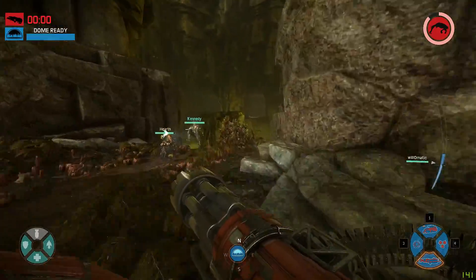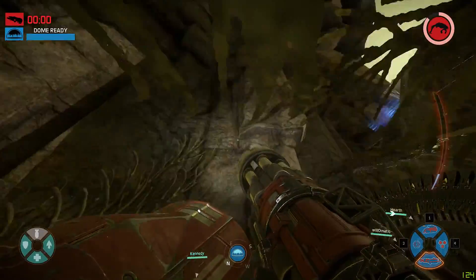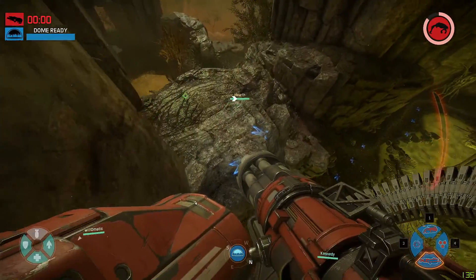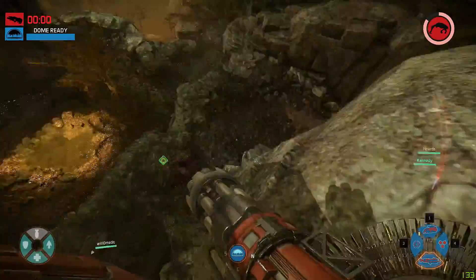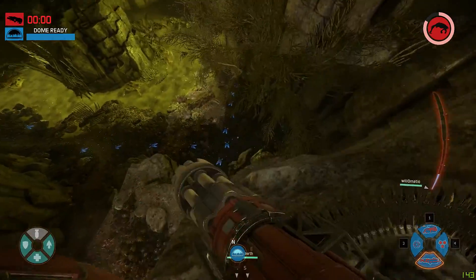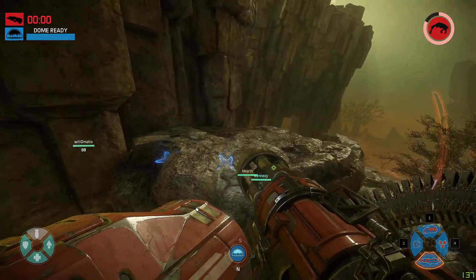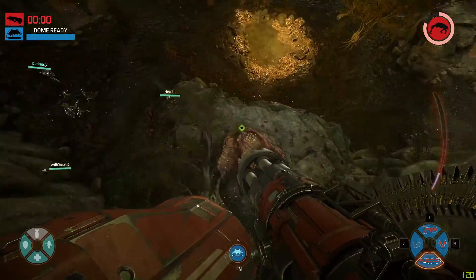Someone just used a scanner — on the radar it's showing the enemy toward the east, so we definitely want to find them. The tracks lead up this way so they may have gone behind us. I can hear gunfire everywhere and we have our dome ready, so as soon as the enemy is in range we'll use it.